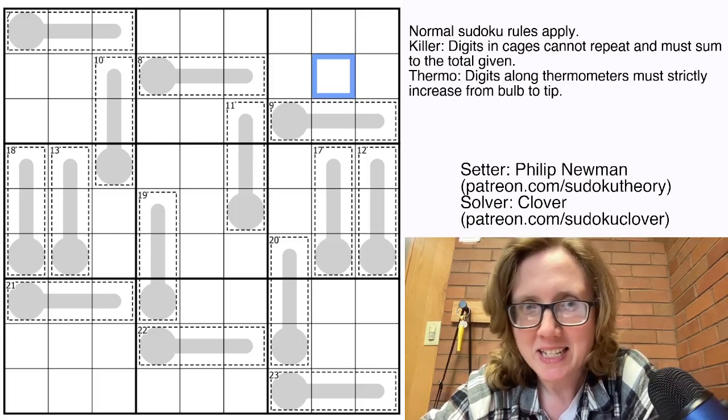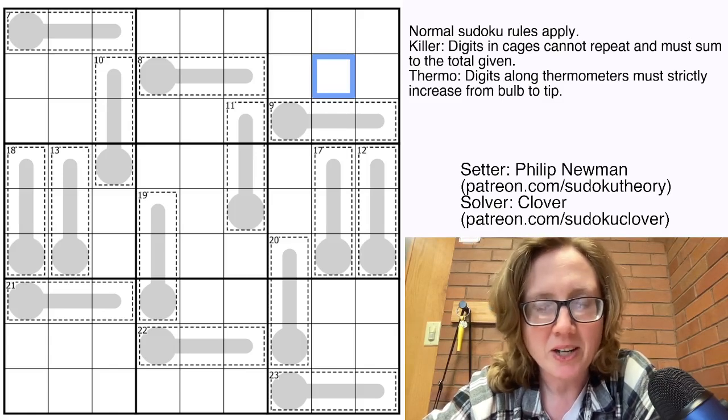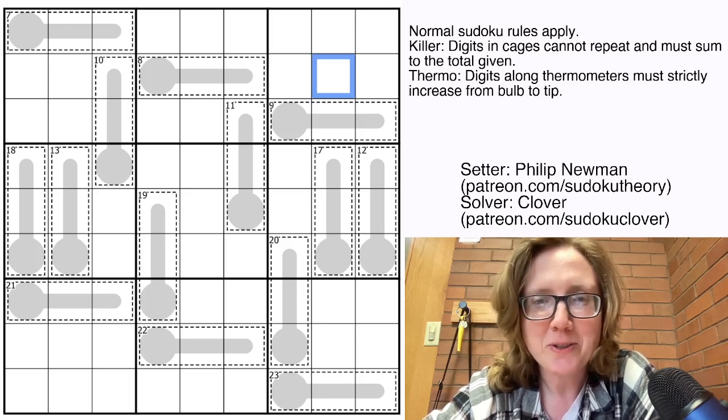Hello, I'm Clover, and this is the gas puzzle originally posted by Philip Newman on April 18th, 2024, and it's called Crunchity.